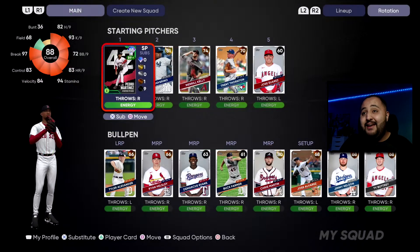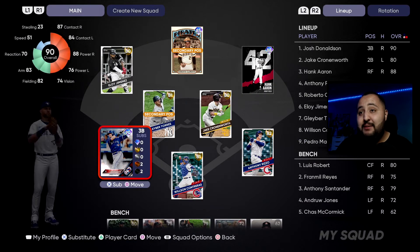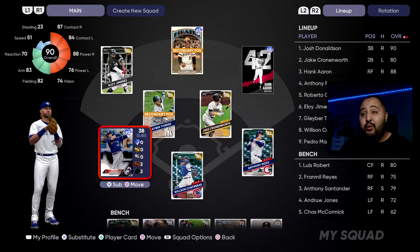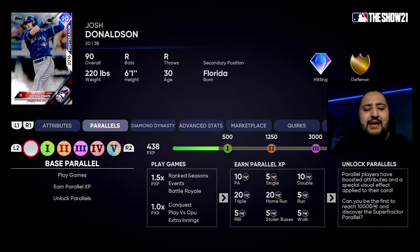Especially if you're going for a hitter, let's look at Josh Donaldson's parallel stats. You get 20 parallel XP for every home run — and remember you're playing on rookie, so the PCI, that big bubble, is going to be much fatter and easier to get hits with. A double gives you 10, a triple gives you 20, a home run is huge. It's super easy to do this. I've just been playing Conquest games and look where I'm at — I'm already going to be at parallel level four for Josh Donaldson and working my way to parallel level two for Pedro Martinez.